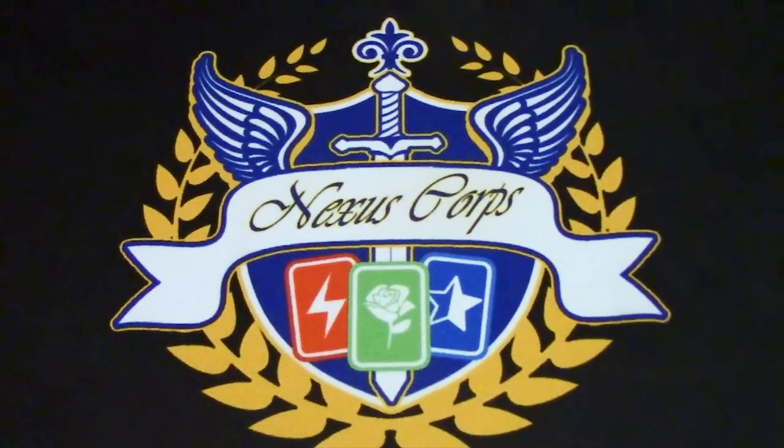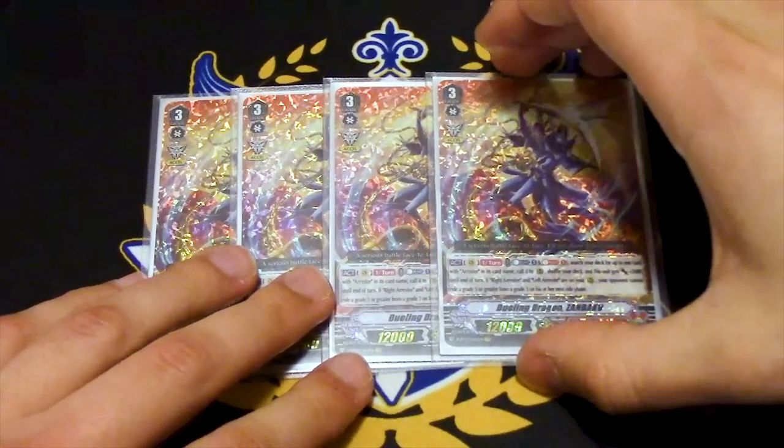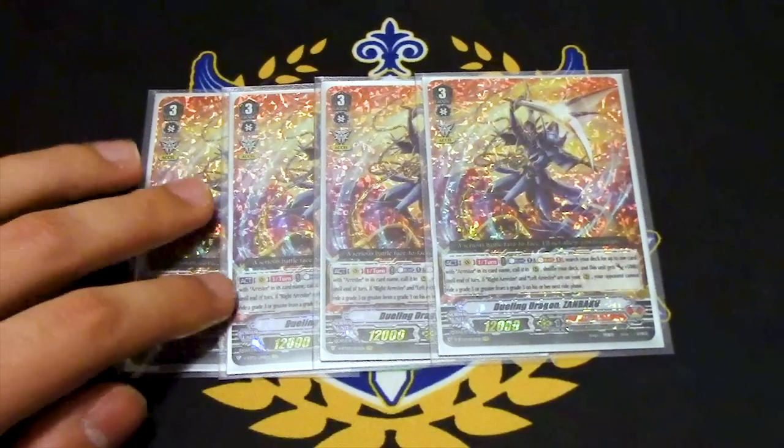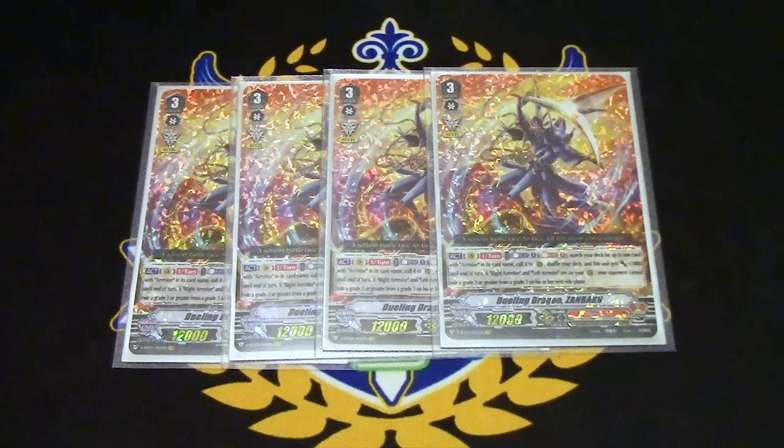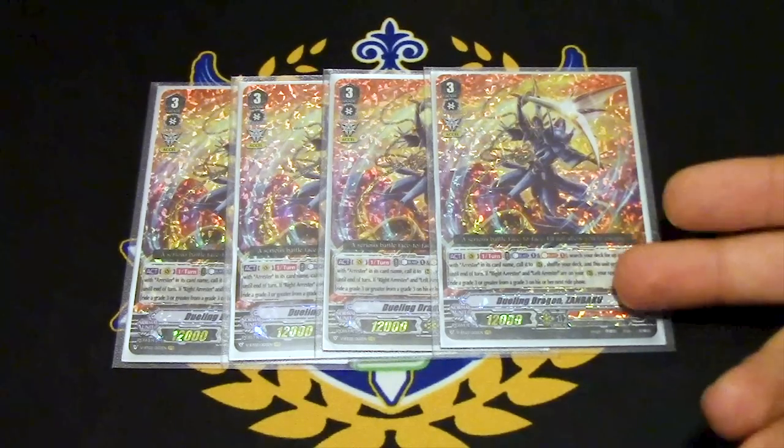Starting with the grade 3s — we're running four copies of Dueling Dragon Zambaku. Zambaku was a great card from the get-go. This deck was really cheap in the beginning, even though it was meta, or quote-unquote anti-meta. This deck stopped Imperial Daughter, it stopped Dragonic Waterfall, and it's still stopping a bunch of stuff. The only thing that can pretty much go well against this card is Raven-Hare-Huzzle, because it can ride from a skill and not from him. Zambaku's skill is: once per turn, you Counter Blast 1, Soul Blast 1, search your deck for up to one card with 'Arrester' in its name — left or right — call it to rear, and this gets 5k.